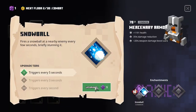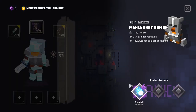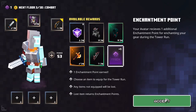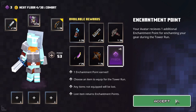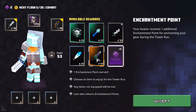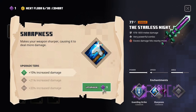I'll start with enchanting one snowball. After the first floor I choose another enchantment point and enchant my snowball enchantment with R2. After the second floor I'll choose another enchantment point. After the third floor I take yet another enchantment point and enchant snowball to the highest tier. Now after the fourth floor I take the starless knight and enchant it with guarding strike and sharpness.